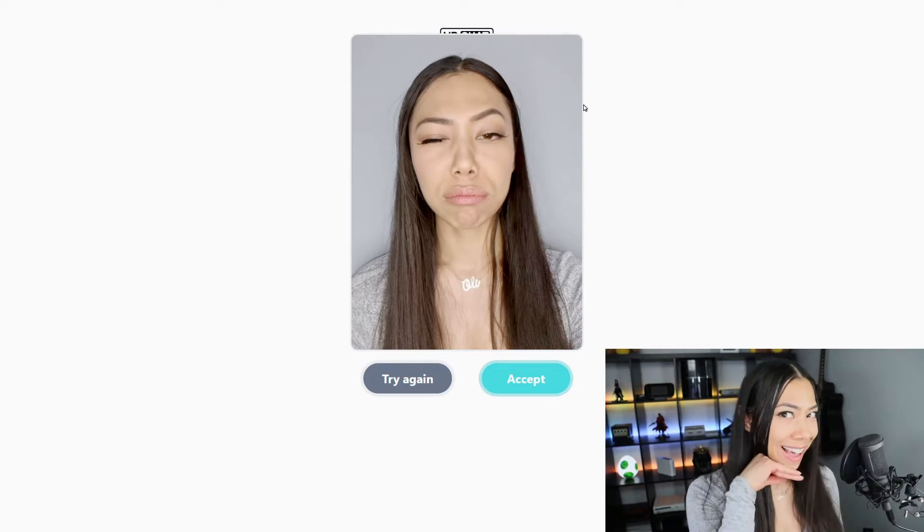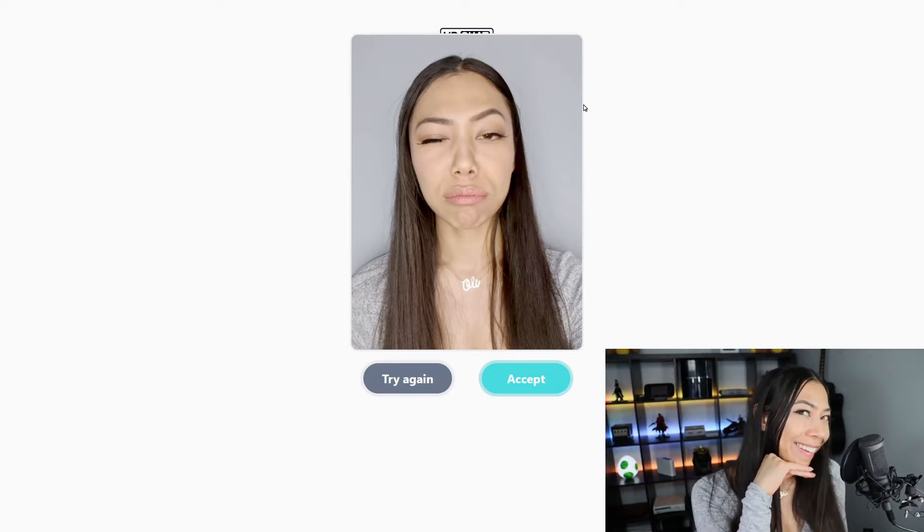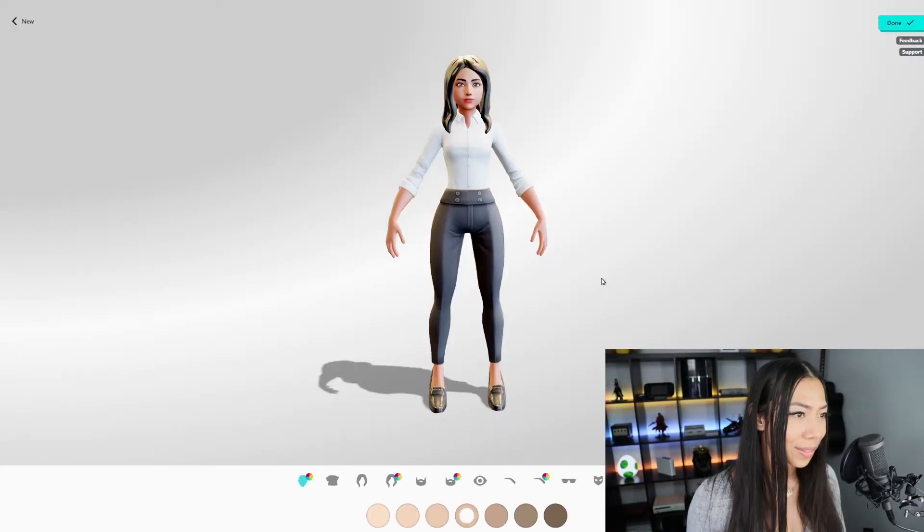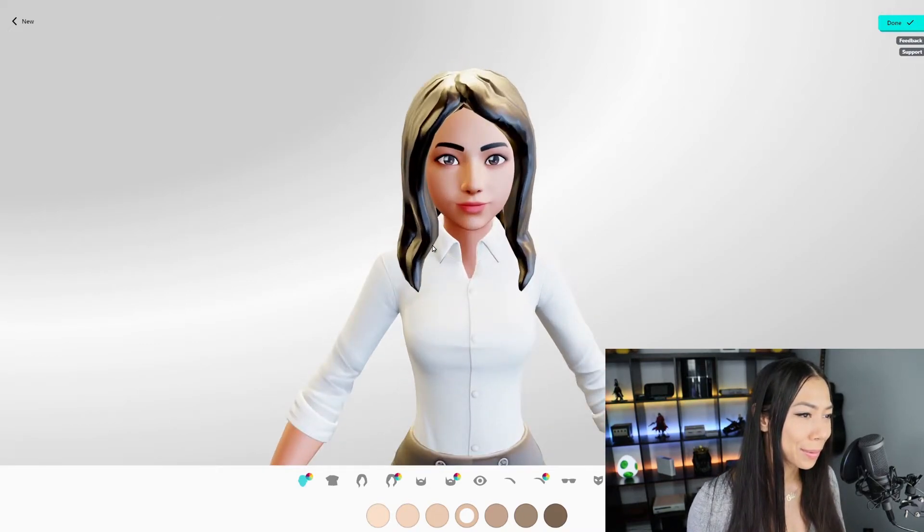Here's photo number two — it's kind of cute. We're gonna hit accept and see what it generates. Oh my god, it generated the exact same avatar. It's like it didn't notice I was ugly or something.